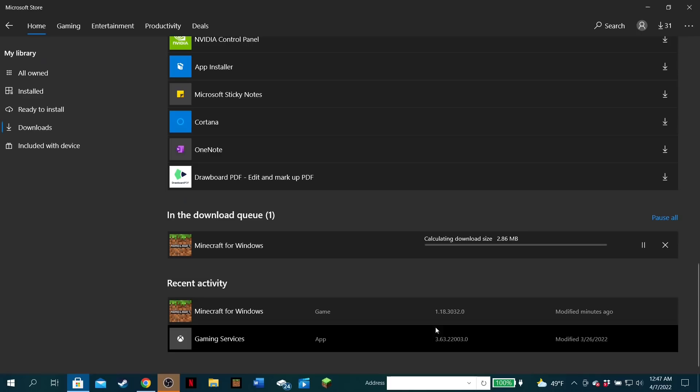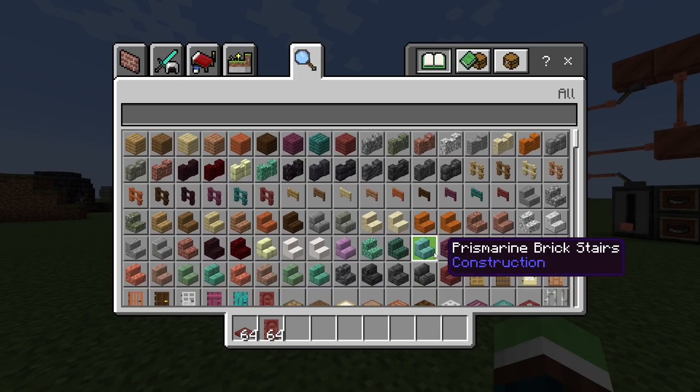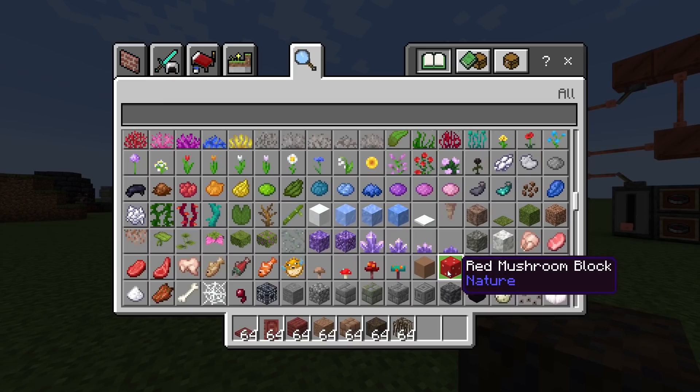There it is! Oh yeah, a new door too — another redwood block. I don't know if we needed that but we have it. Packed mud, mud bricks, muddy mangrove roots — I've seen all of this before, but I'm still so surprised looking at it now.